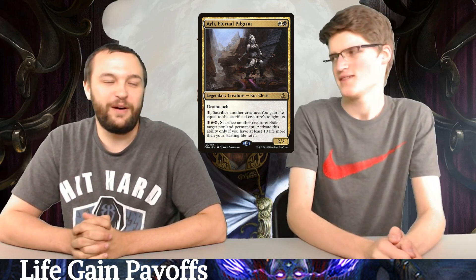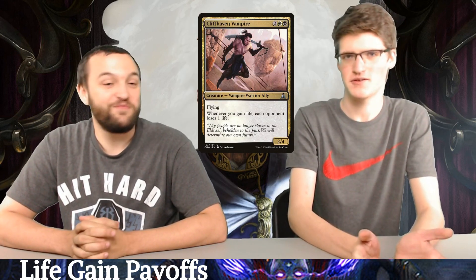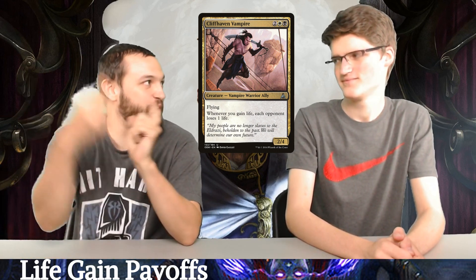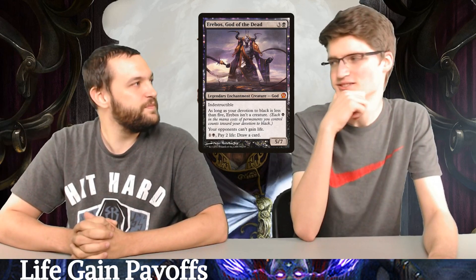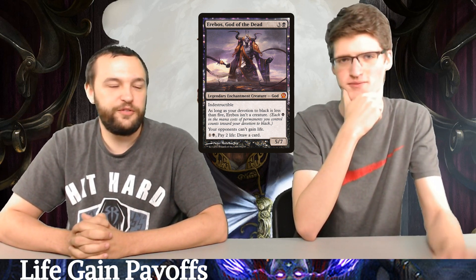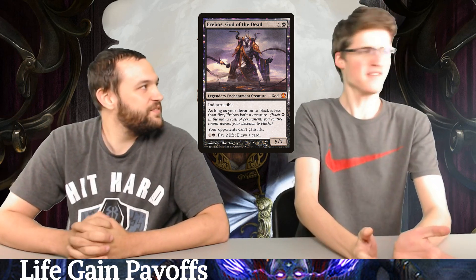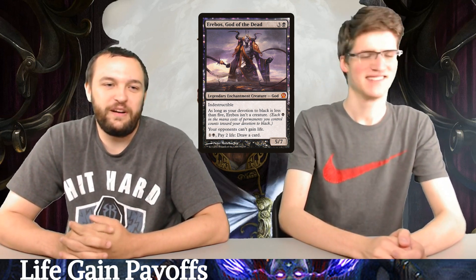There's a really cool 2/4/4 cliffhaving vampire: whenever you gain life, each opponent loses one life. It adds on to Kambal's trigger — if you have both out, you're just getting more drains. You lose three. I love Erebos, God of the Dead so much. The ability to stop your opponents from getting life almost always comes up. It becomes a 5/7 beater, it's indestructible, and I like this card so much better than Greed.